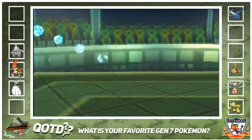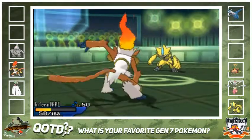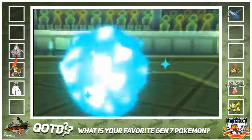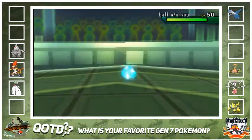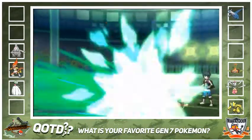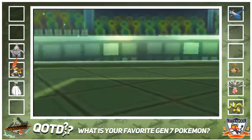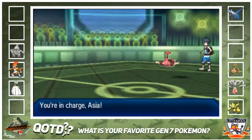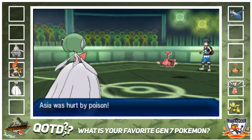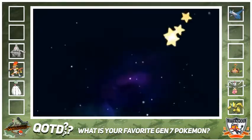I go into my Scarf Infernape and click U-Turn, because I know he thinks I'm going to be Scarf. He goes into Zeraora and I click U-Turn. Now I'm going to go into my Mega Gardevoir. I can Wish, Hyper Voice, or Psychic. If I click Hyper Voice I pick up the KO. If I click Wish it can collapse. I end up clicking Wish, which is a misplay - I should have just killed this thing to help with the score differential. I live on a sliver.